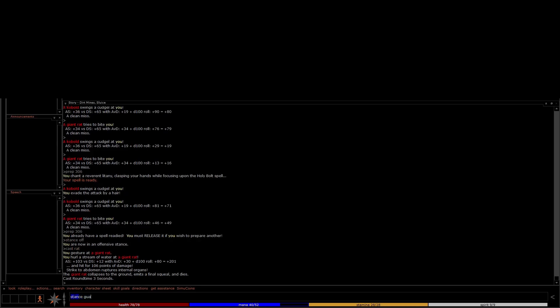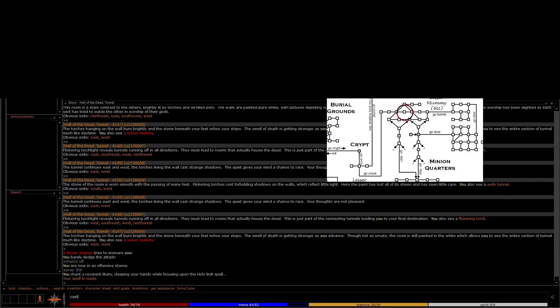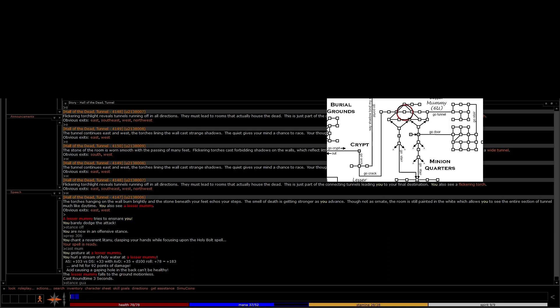This spell works similar to the wizard spell Minor Water if you cast it on a living creature. Take this to an undead creature, though, and look out for back-melting Holy Water action.